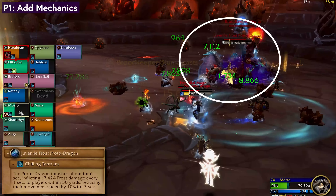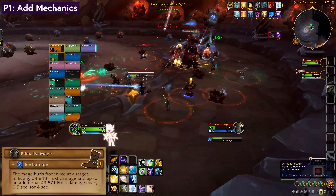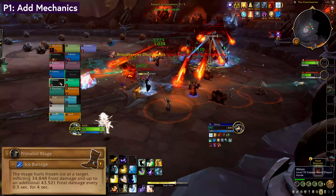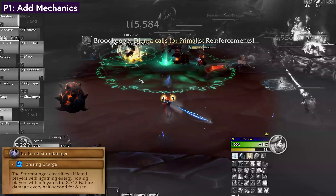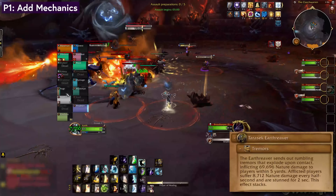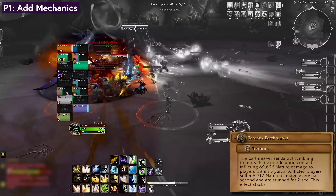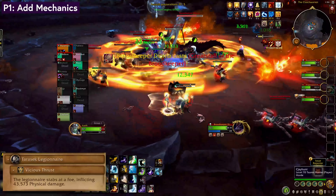Juvenile Frost proto-dragons throw tantrums — just heal through it. The Primalist Mages cast Ice Barrage; definitely kick that, it trucks. For Stormbringers, spread out with the Pulsing Ionizing Charge. Flamebenders will summon Rotating Fire Beams — avoid those. Earthravers have a nasty frontal cone called Tremors that's not good for your health, and Legionnaires are just basic melee adds.